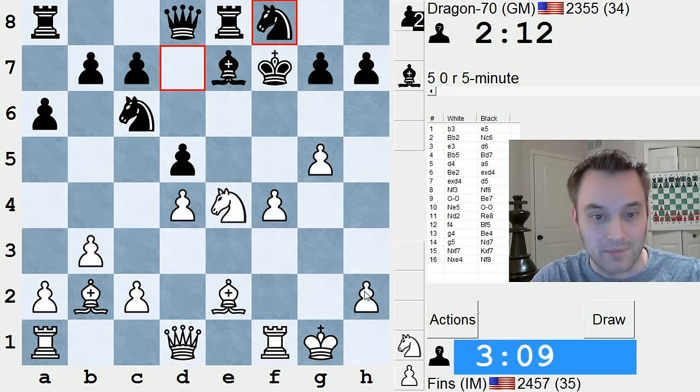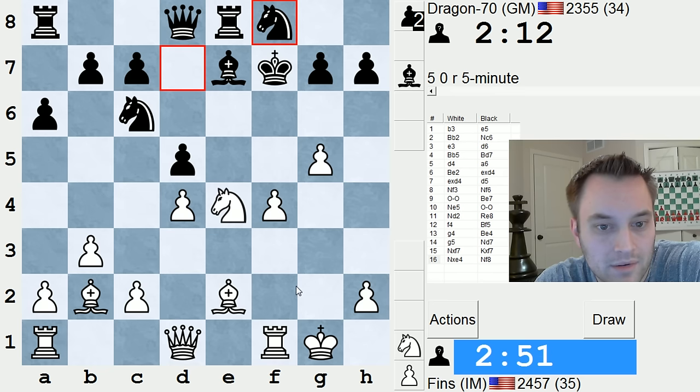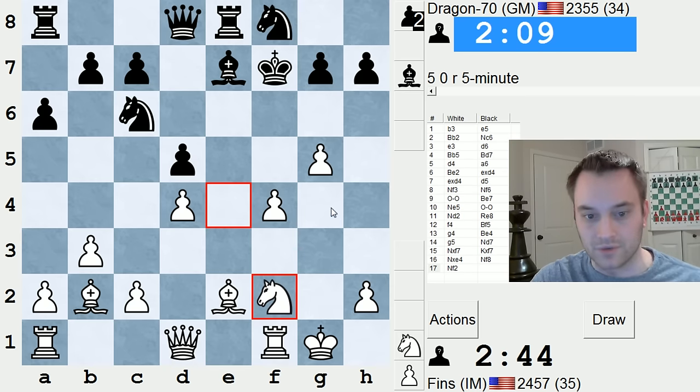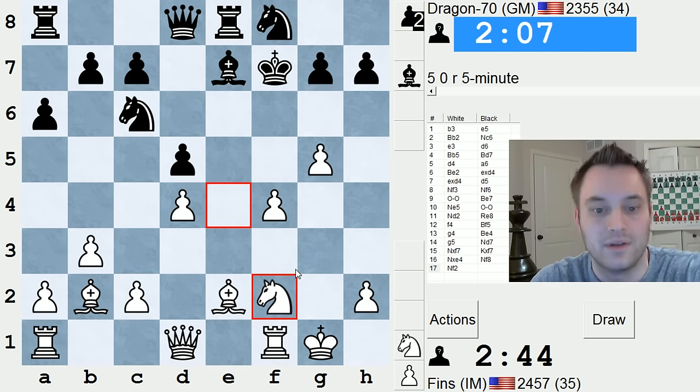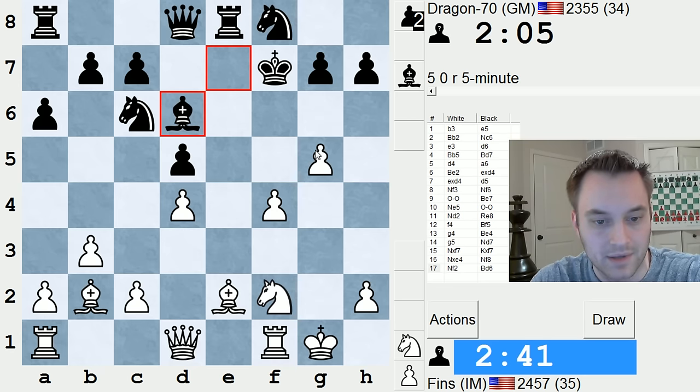So knight to g3 or maybe knight f2, trying to go into the g4 square. I don't want to just leave my knight on that current square. He's going to pull his king back very soon. Let's pull the knight here. I feel like it has more of a future going to like g4 instead of sitting on g3, because if I put it on g3, he can play the pawn to g6 and I'm going to have a hard time doing much.